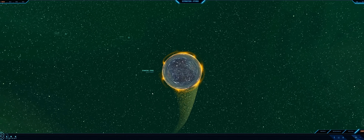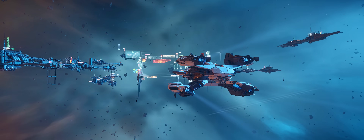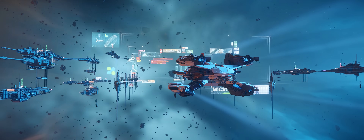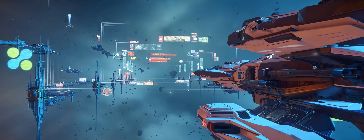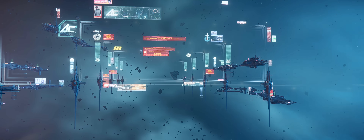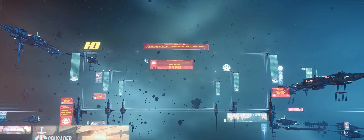Ships now have a jump drive, which is separate from your quantum drive, but you activate it the same way. You turn on your quantum drive when you approach the end of the Pyro gates, and a new HUD pops up showing your jump drive status, your jump point status, and whether it's open or closed — I imagine this relates to server occupancy on the other side. You also have a distance indicator: you need to be within 15 kilometers of the jump point for it to start working and align.